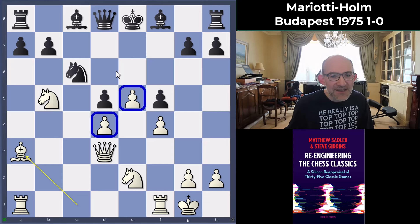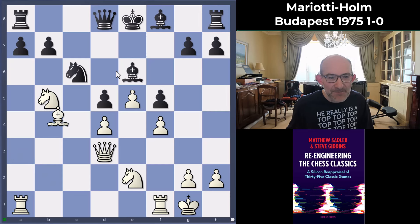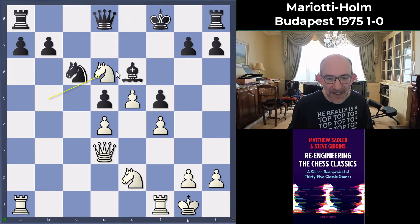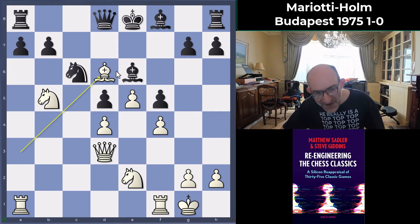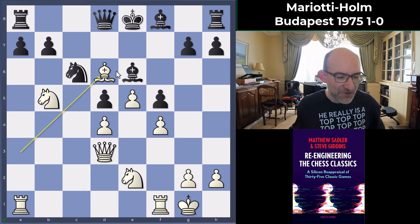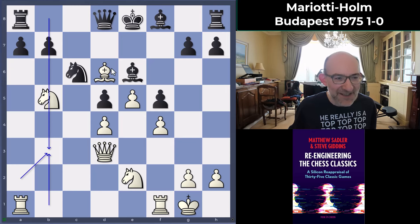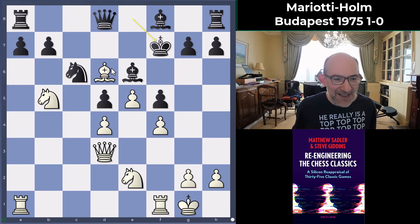Bishop b6, bishop d6 played by Mariotti. I like these moves — bishop f8 was also played by the engine to force the king to move, but I always like moves where you don't exchange but force the opponent to exchange on your terms. If Black takes it, my knight gets into play with tempo. King f7 followed, and then g4 — Mariotti is not slow to use those levers.